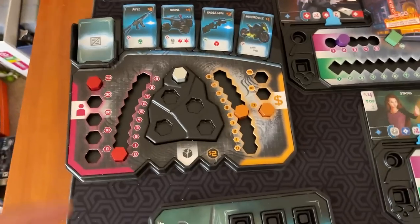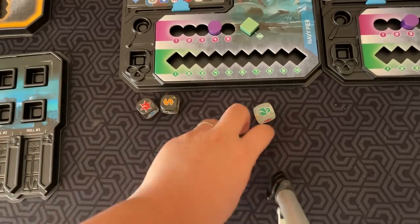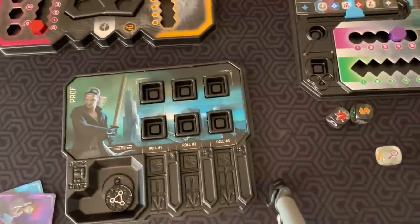You want to reduce Steelheart's health to zero. You lose if the population track reaches zero — basically, if too many people die. In the Reckoner phase, everybody rolls their dice. On the first roll, you have to keep at least one of those dice.